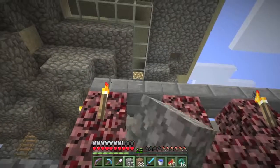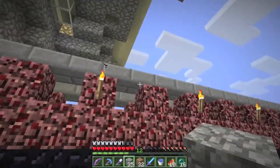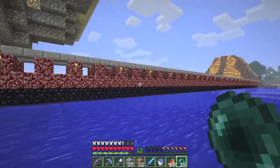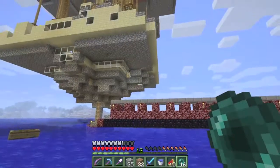I'm thinking of adding nether brick fences in between each one of these, to get that dark red going in there, and it goes with the nether portal too.